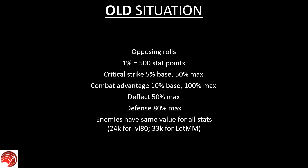In Mod 16 right now, the following things regarding stats and stat distributions apply. We have opposing roles: combat advantage works versus defense, which has always been the case, but also critical strike works versus critical resist, and accuracy works versus deflect, etc. That's how it's been for a while now. The next point is that one percent is the same as 500 stat points, so if you have gear that gives you 1,500 of a certain stat, that equals three percent of that stat.